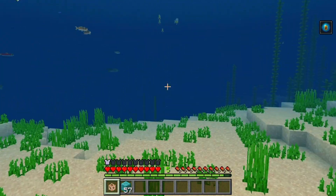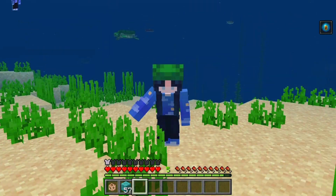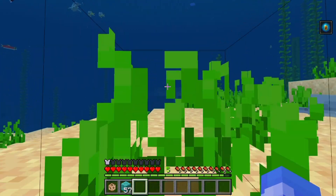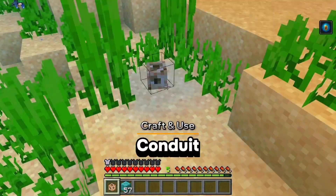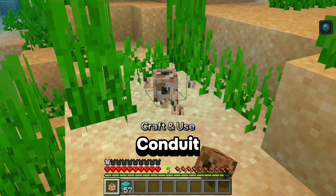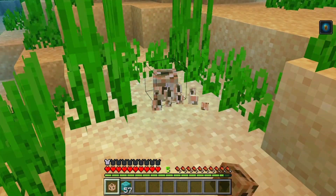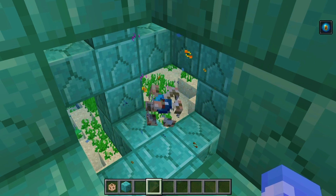Ever wanted to breathe underwater in Minecraft without potions, explore deep ocean monuments, or mine faster beneath the waves? Today I'm going to show you the secret to making that happen using a conduit. Stick around because in just a few minutes you'll be able to craft and activate your own conduit. Let's get right into it.